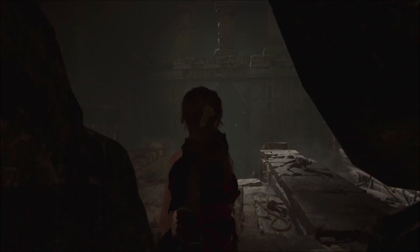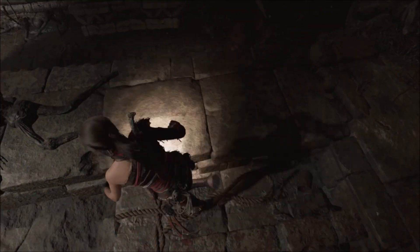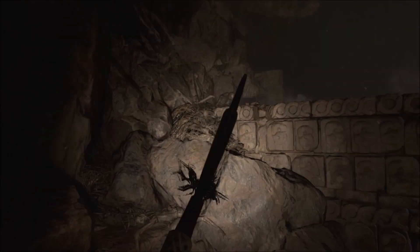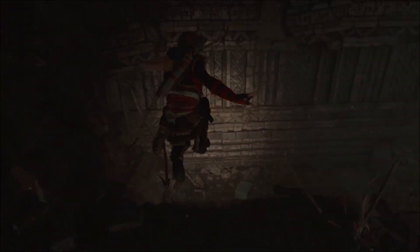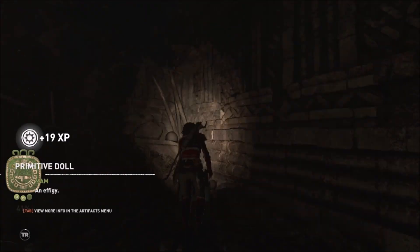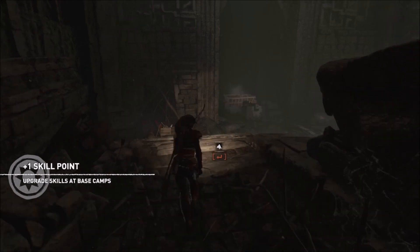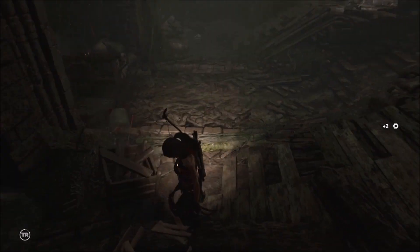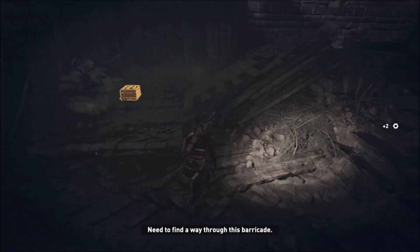I hope you guys aren't getting too much feedback off my microphone — I just invested in a lapel mic. Pop down here first, there is a supply cache and on the other side there is a relic. We need to find a way through this barricade. Oh, another skill point, just what I need. There's also lots of stuff — never say no to stuff, as you guys can probably tell from how rich I am at the moment. I've got nothing left to spend money on until I find that wandering merchant again.